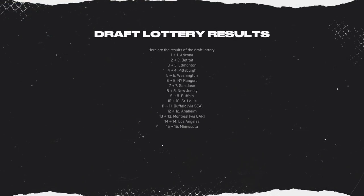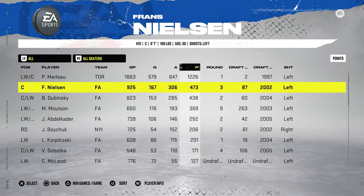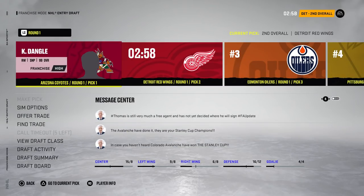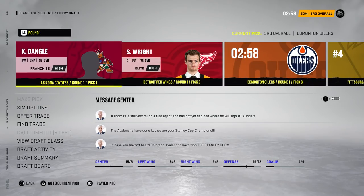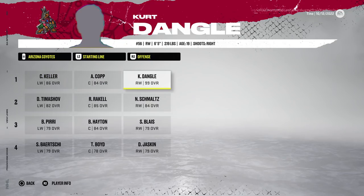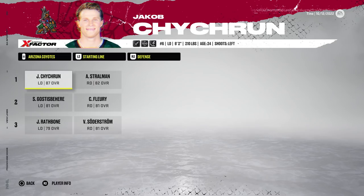Kurt Dangle is indeed the number one prospect, beating out Shane Wright for that top position. Arizona ends up getting the number one overall pick. Detroit is at number two, so we sim the pick and boom — Kurt Dangle taken first overall, 99 overall, high franchise player. Shane Wright goes second to Detroit, but Arizona made the right choice. Dangle signs his entry level contract as expected.